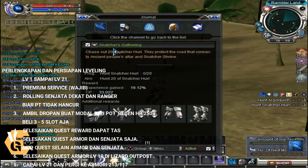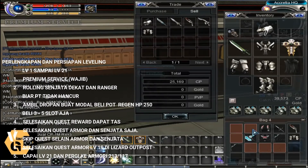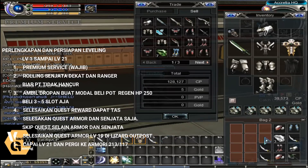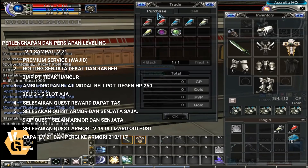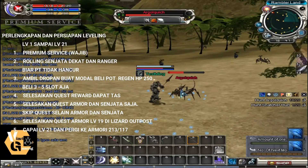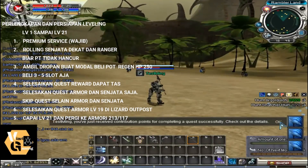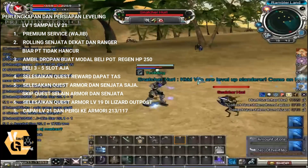Quest tasks are a must — take them first, the ones at the base and at the outpost. Pick up the drops for troop items you can sell later. Complete only armor and weapon quests; skip other quests. If you complete all quests at the base map and outpost it will take too long. My recommendation: finish only armor and weapon quests to save time.